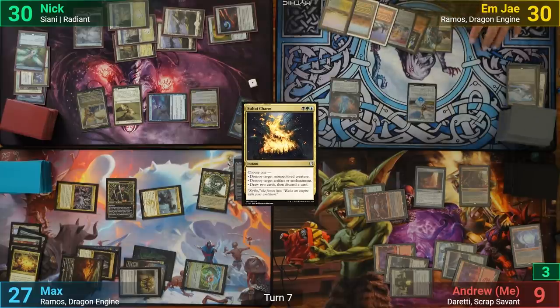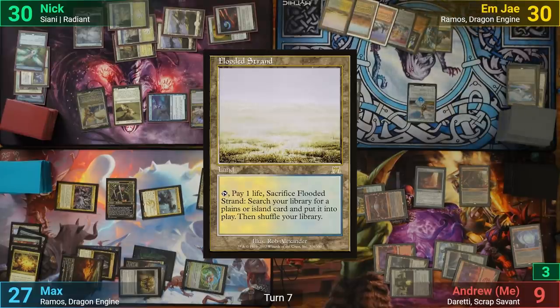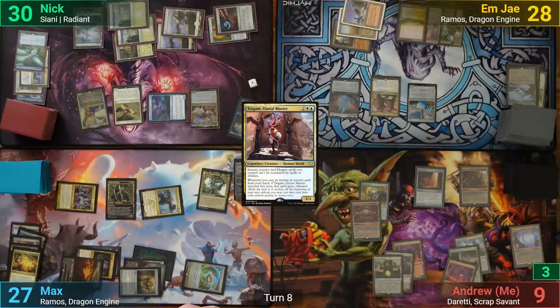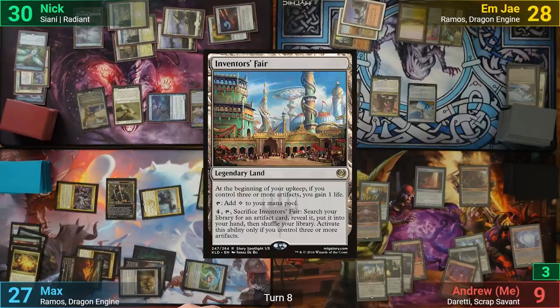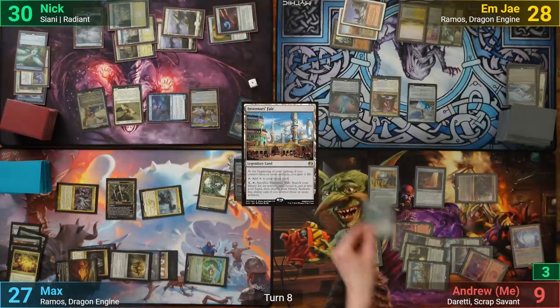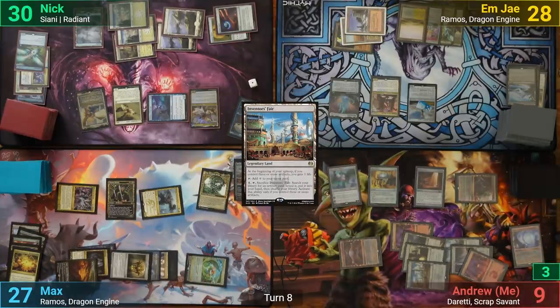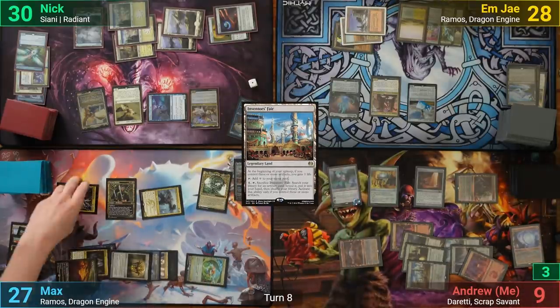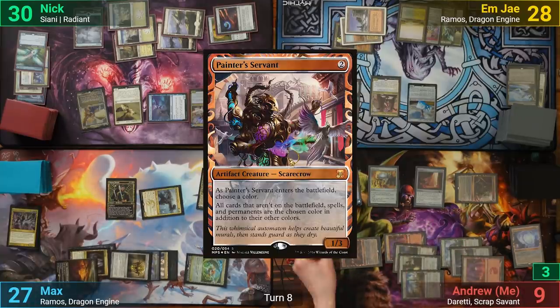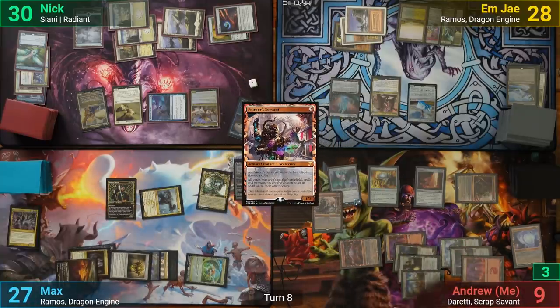MJ draws and plays a Flooded Strand, then plays Taigam, Ojutai Master, and passes to me. I draw and play an Inventor's Fair. I activate the Planar Bridge to grab Oogan the Ineffable, and downtick it to destroy Prince of Thralls. I then play a Painter's Servant from hand, naming Green, and pass to Max.